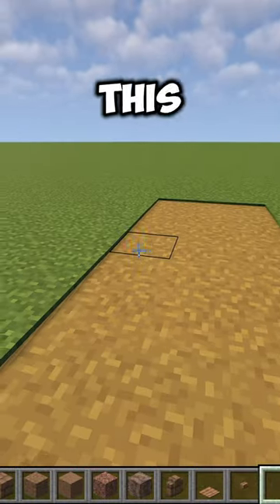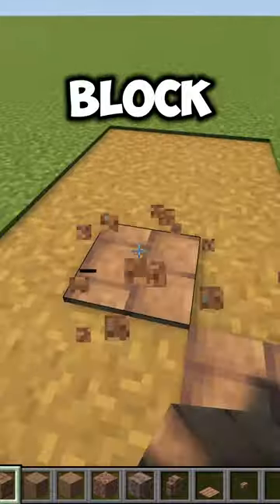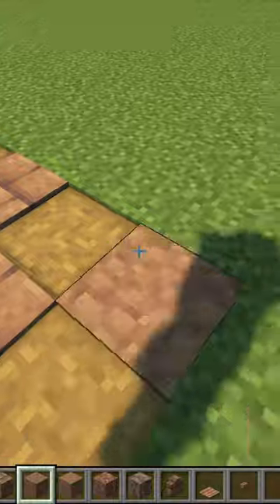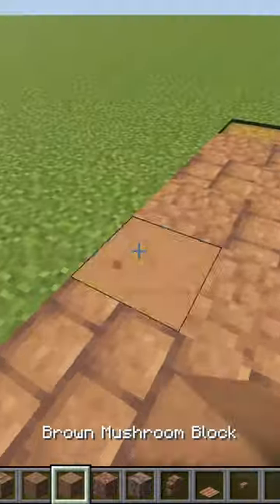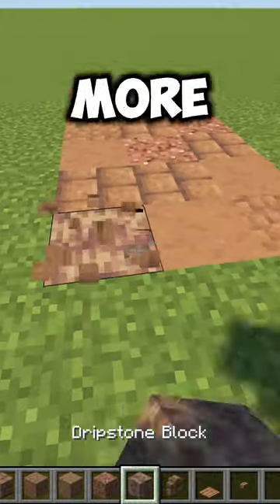Is your path still looking like this? Let me fix that. Grab some mud bricks, packed mud, and brown mushroom block and place them randomly in the shape of your path. After you've done this, you can also add some granite and dripstone block to give the path more color.